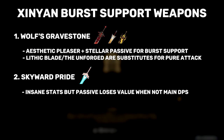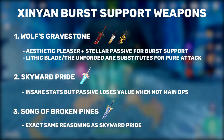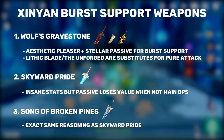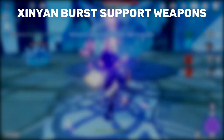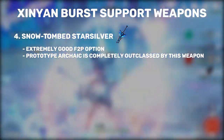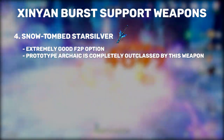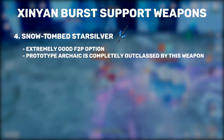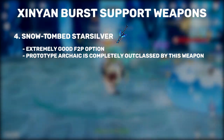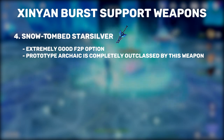In the number 3 spot, we have Song of Broken Pines. Again, just like Skyward Pride, half of the passive goes to waste when we're not using Xinyan as a main DPS, but that doesn't really matter since the stats that this weapon provides are pretty insane. At the number 4 spot, we have our best 4-star weapon and our free-to-play option, the Snow Tomb Starsilver. This weapon's high base attack and physical damage bonus stat makes for a perfect weapon to use on Xinyan. Snow Tomb Starsilver will outclass Prototype Archaic in pretty much every scenario, so I won't be listing Archaic anywhere else since now we have a superior craftable thanks to the Dragonspine update.